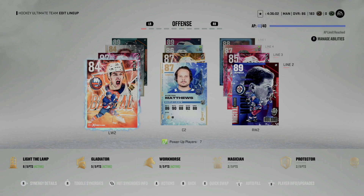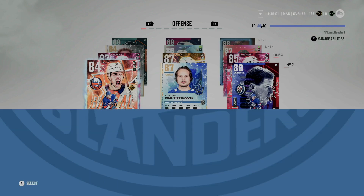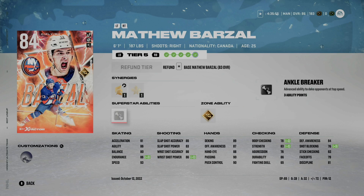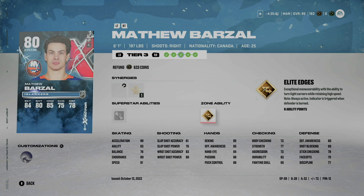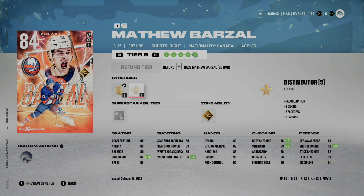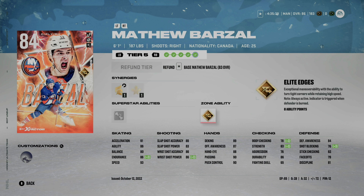Coming up on my second line we have Matthew Barzal — this card goes crazy for me. I love that he has his own ability in Elite Edges, and I got his X Factor in a non-tradable pack, so this is definitely 100% worth it. 91 acceleration, 93 speed, and I don't even have Distributor activated — if I did it would bump up his acceleration a bit — but the Elite Edges on this card is what really makes the difference.